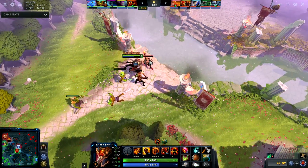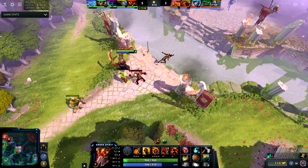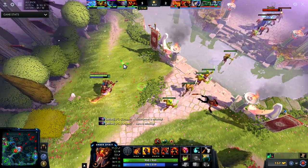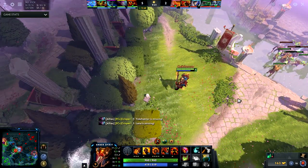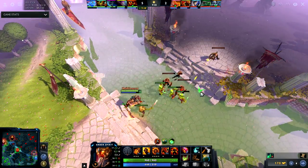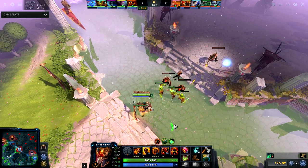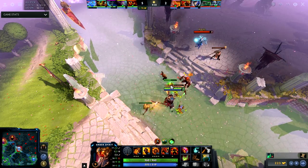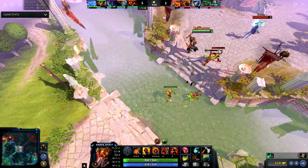Now I buy boots because it's nine minutes and I didn't have them, and I plan on rotating more. Here I do something really weird — I'm kind of just standing here to eat a Tango so I can make space and have some kind of regen. I really encourage Lich to try and attack me because I'm just going to regen health with Perseverance and the Tango, and this should be a kill here too.